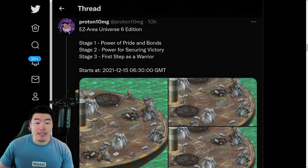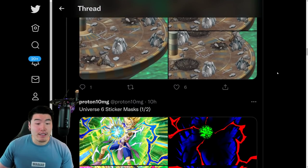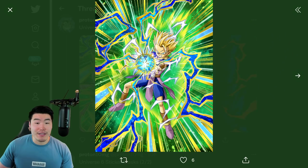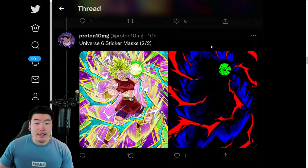These are the stages for Kale, Caulifla, and Cabba for the Extreme Z Awakenings. And we also have some sticker masks for the Free-to-Play units — this is for Cabba, this is for Caulifla, and this is for Kale.